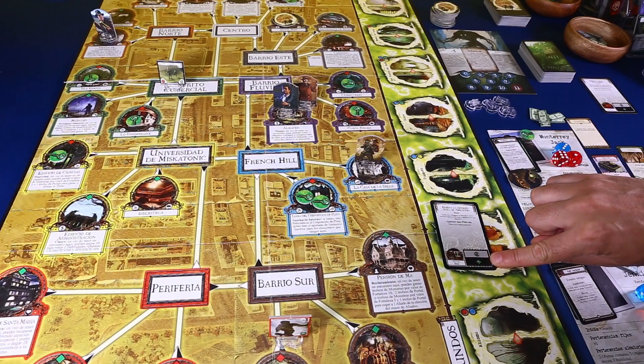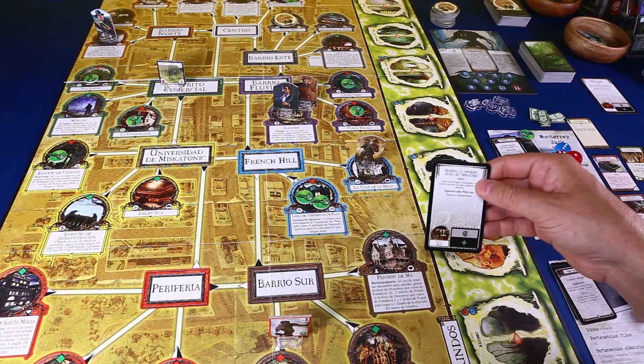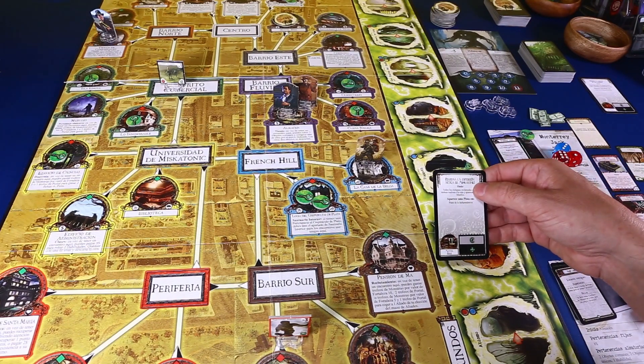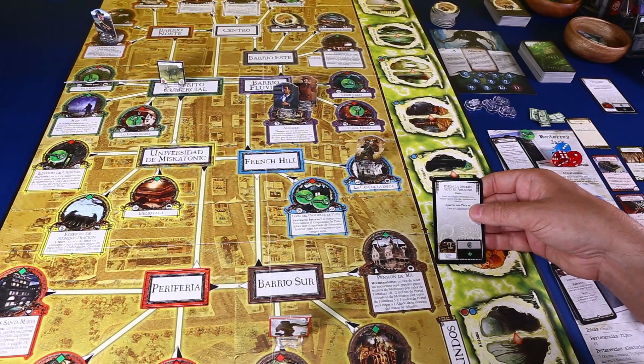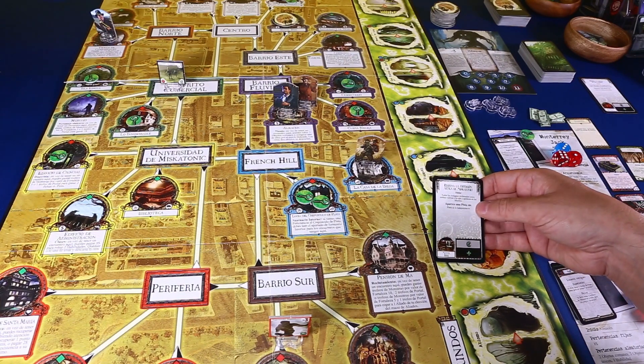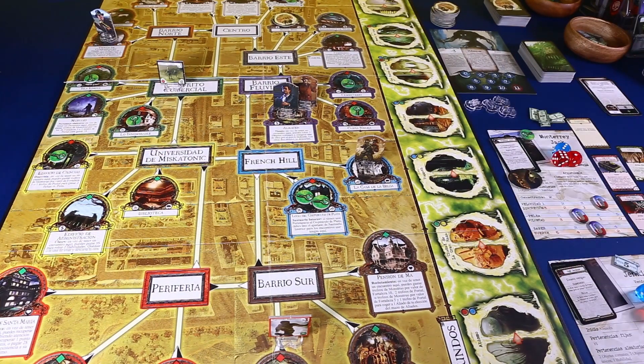Ya hemos movido los monstruos. Ahora solo queda resolver la carta, que es un titular y dice: regresa la expedición ártica de Miskatonic. Todos los trofeos reclamados de antiguos vuelven a la vida y aparecen en los muelles. Como no tenemos ningún trofeo, no pasa nada. Por suerte de esta nos salvamos.